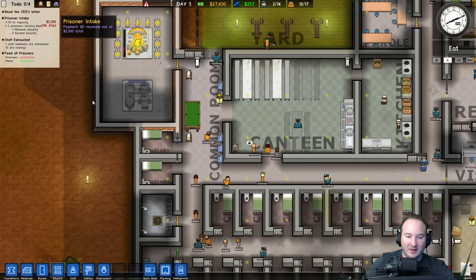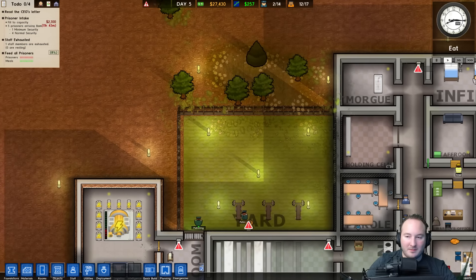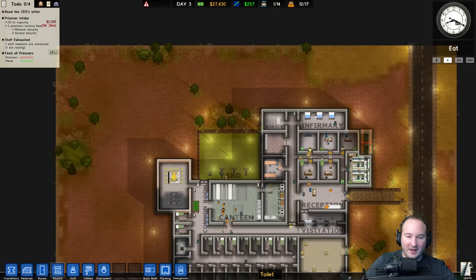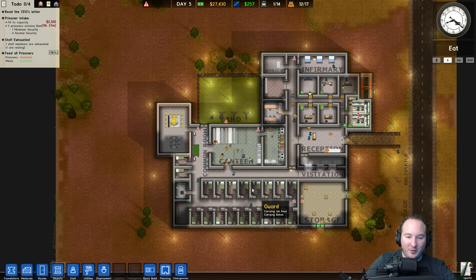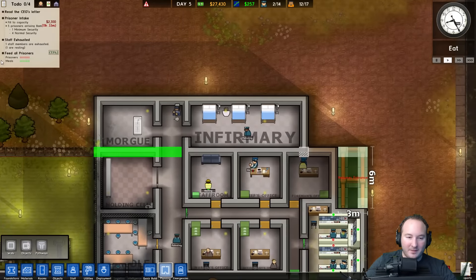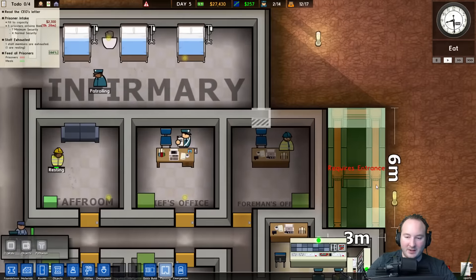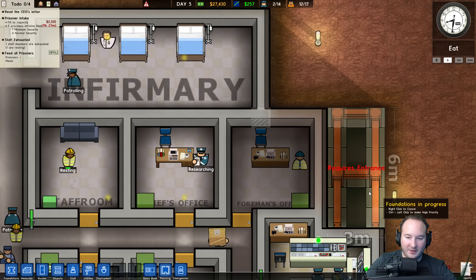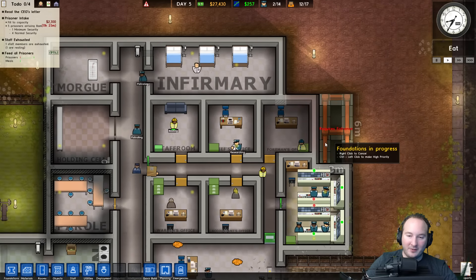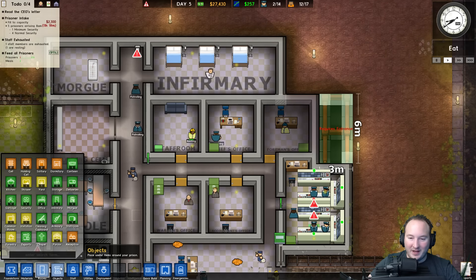Trying to think the best place for this. Let's just build it out over here — we'll do the same thing we've got over there, build a big room. Let's go ahead and plan it. We've got something pending here — requires entrance. I think that was going to be our original closet.